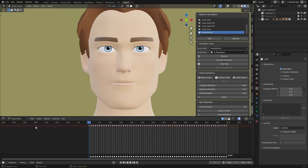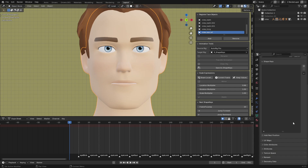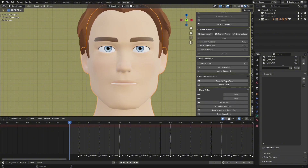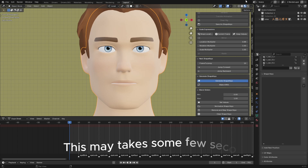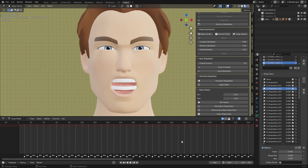When you're happy with the blend shapes or expressions, we are going to convert them into shape keys. If I select a character and go to vertex data, there are no shape keys yet. Just go to Generate Shape Keys and click on it. Let's wait for it to generate shape keys for all the objects registered in Register Face Object. The shape keys have now been fully generated.